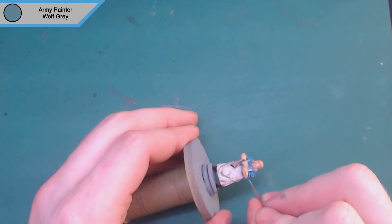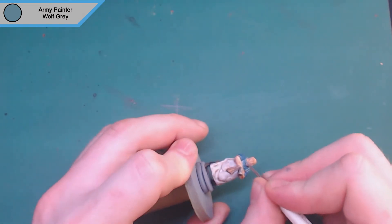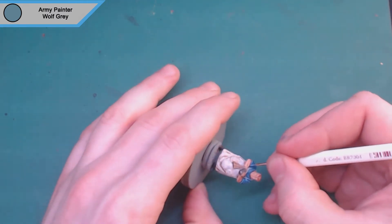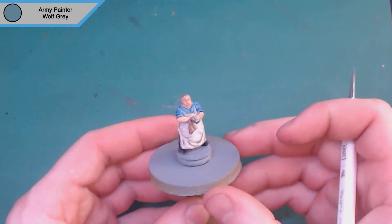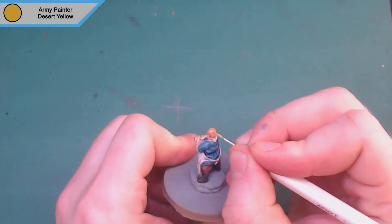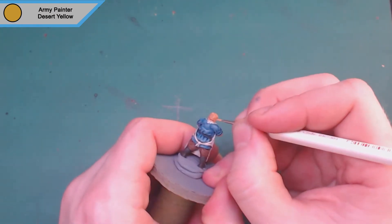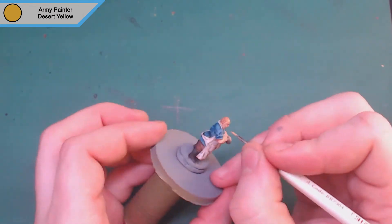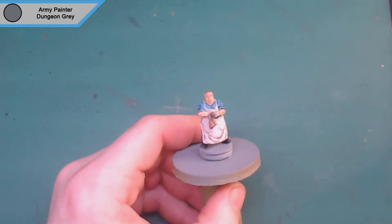Wolf gray mixed with a blue wash goes really blue, whereas if you mix blue with a blue wash it doesn't change that much. Because wolf gray has more of a gray tone it helps it pop. It's a nice color for any blue clothing. Then we move on to highlighting the hair — just a yellow to bring out individual strands. Don't forget the eyebrows on these models; they look really weird without them.